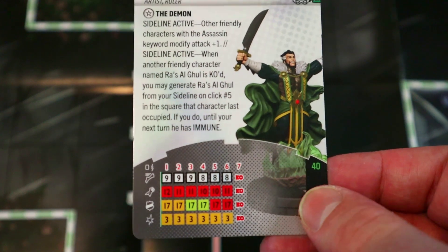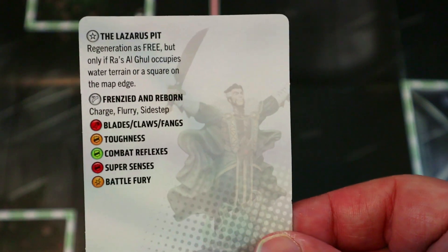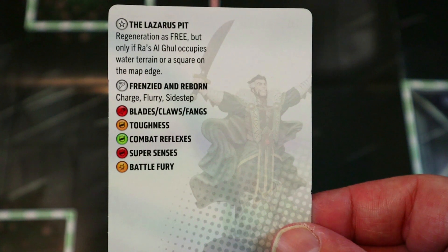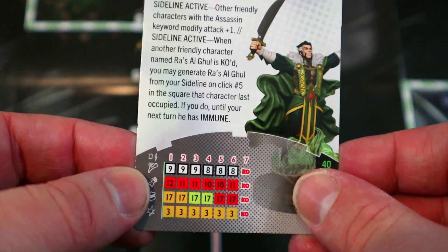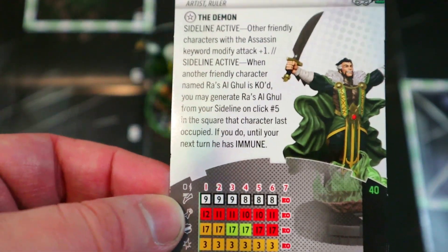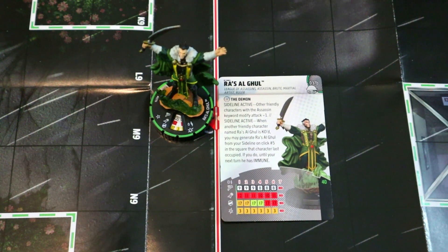He's only 40 points with 12 attack, Blades, 17 Toughness, three damage, Battle Fury, and Regeneration as free — but only if he occupies water terrain or a square on the edge of the map. His special movement power has Charge, Flurry, and Sidestep. He was a beast in sealed: Charge, Flurry, Sidestep, Blades, Battle Fury, free Regen if in water or on the map edge, and giving all other Assassins plus one attack is great.